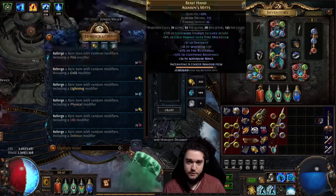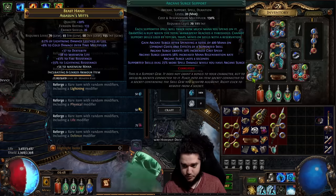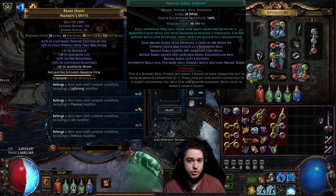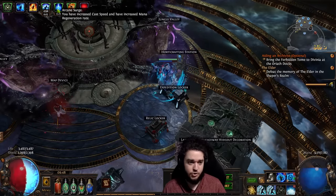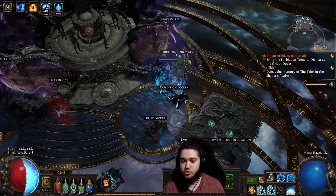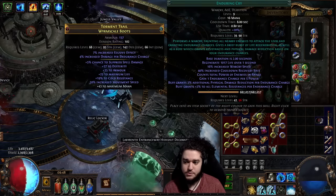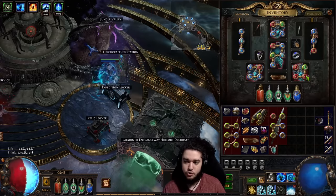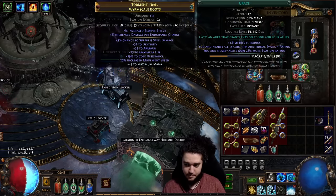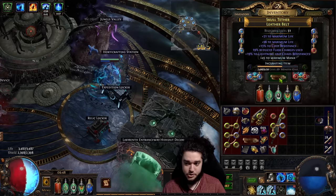In the gloves I've got Arcane Cloak, Duration, Automation, and Arcane Surge. This is really big because the high-level Arcane Surge gets scaled by your Arcane Surge effect on Hierophant, so you really want a high-level Arcane Surge here. In the boots I've got Punishment, Enduring Cry, and Call to Arms — this basically automates Enduring Cry to help heal HP and generate Endurance Charges. Grace is not being used here; I'm just leveling it, so two leveling gems. And yeah, that's pretty much the character.